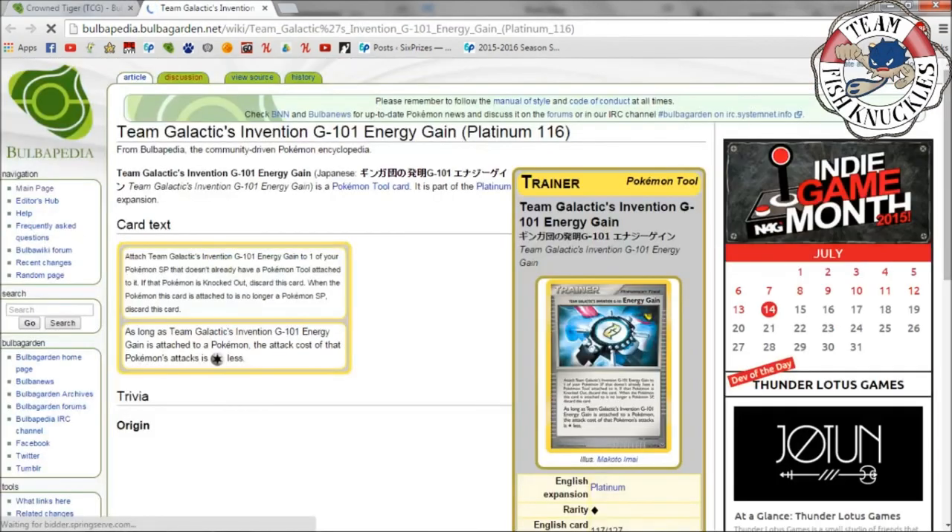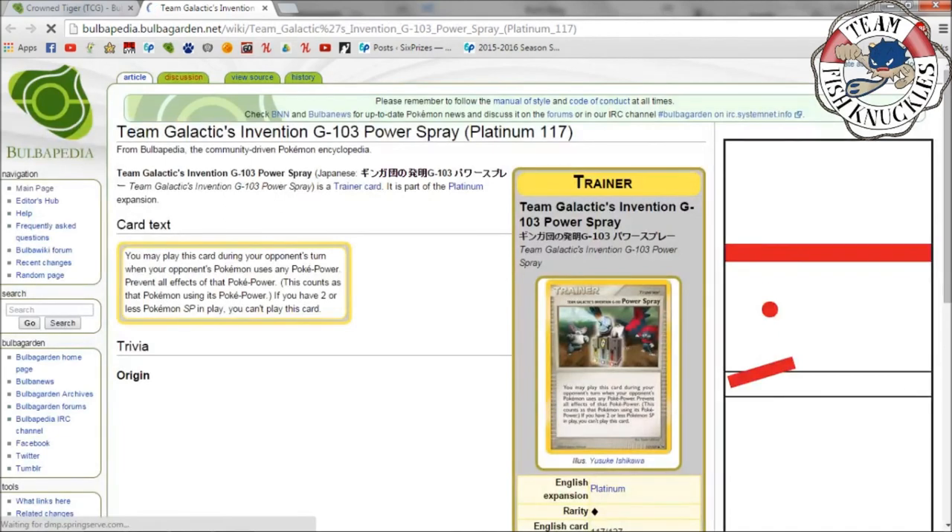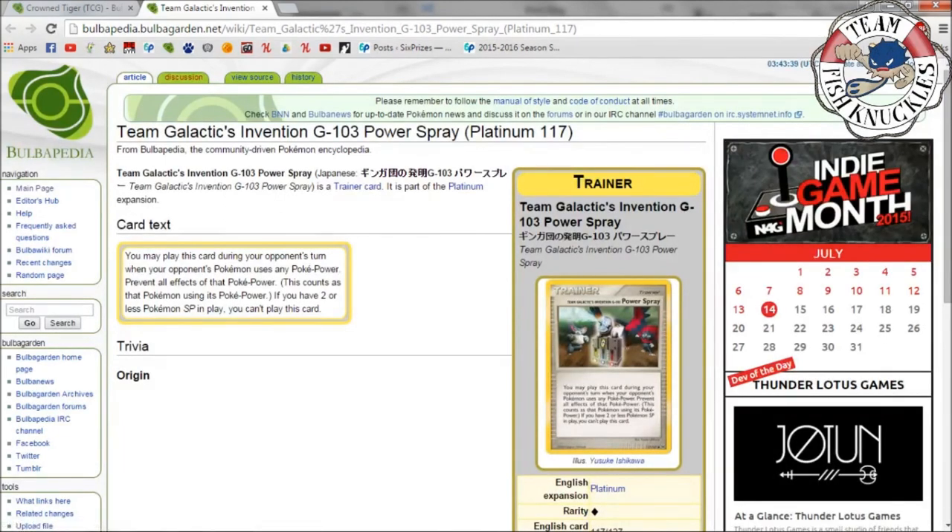Poké Turn returns an SP Pokémon and all its cards to your hand — mainly used to reuse Crobat G for more damage. Energy Gain was probably one of the most broken cards of its time: as long as Team Galactic's Invention G-101 Energy Gain is attached to an SP Pokémon, that Pokémon's attack cost is one colorless less. Many SP Pokémon have one colored plus one colorless energy cost, so attaching an energy and an Energy Gain lets you attack for one energy — combine with Cyrus and you can attack turn one.